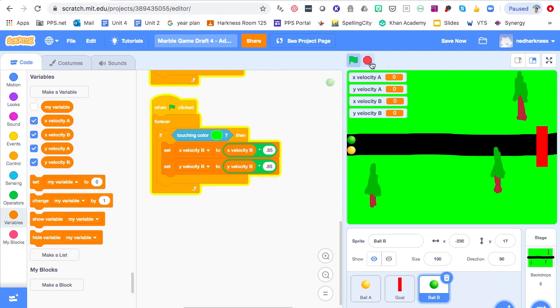Fingers crossed — start it out. Sure enough, we've got a separate set of controls! Both marbles respond independently. Cool — that's how you make a marble game with two players!